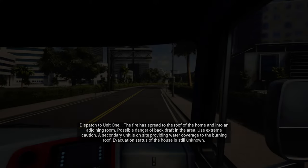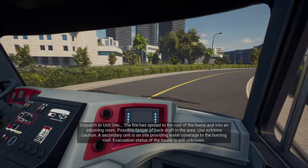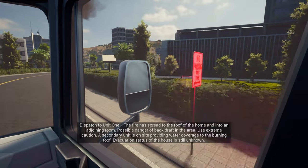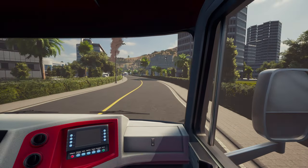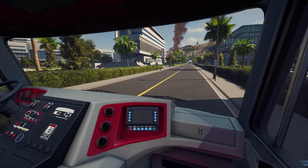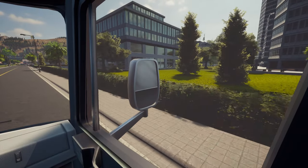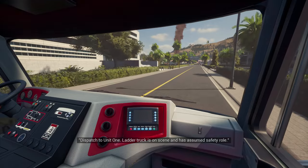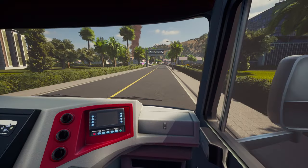We're straight in. The fire has spread to the roof of the house as well as an adjoining room. The backdraft potential on the area is extreme — caution. The same unit is on site providing water coverage for the burning roof. The evacuation status of the house is still unknown. This is set in the US and apparently it's got a 15,000-acre town map, which is really cool — that's a big map. There are real licensed vehicles; we're in one of them now.